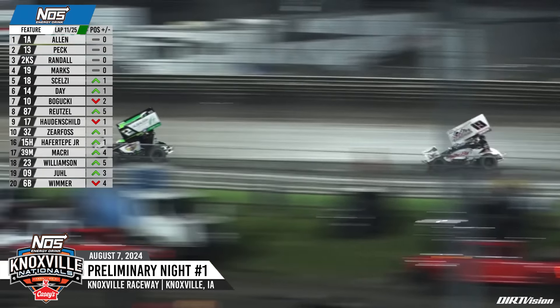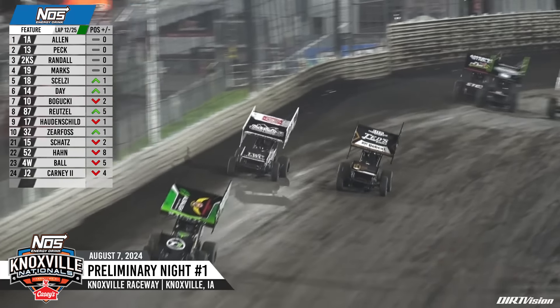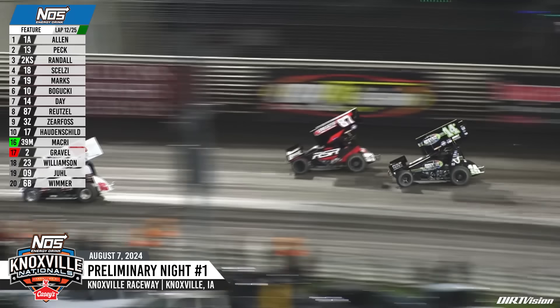Now Marks sets his sights on the 2KS. Both drivers enter turn three down low, but Marks can't hold that inside lane. They're three wide behind them for the seventh spot, off of turn number four — still three wide down the front straightaway. Giovanni Selsi to the inside of Brent Marks, moving Gio into the fourth spot.